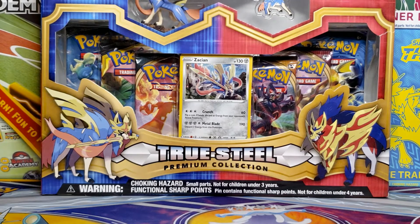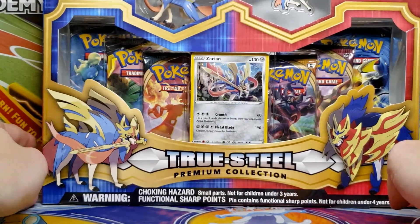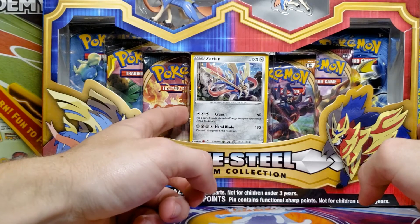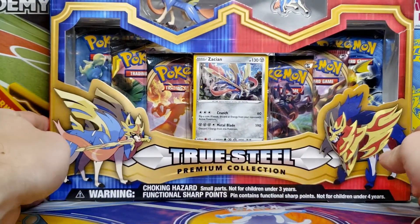How's it going guys? Today we're back finally with more Darkness Ablaze booster packs to open up. It's been a week since the set was released last Friday, and today we've got the True Steel Premium Collection Box to open up. It has two Darkness Ablaze booster packs inside, of course the promo card featuring Zacian, a figure, and a pin. Here's a decent look at the box.